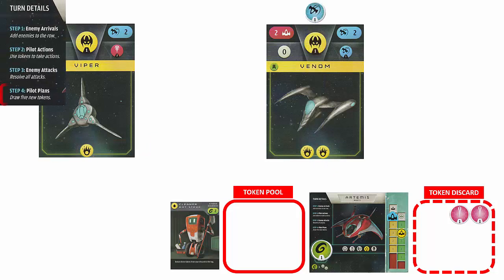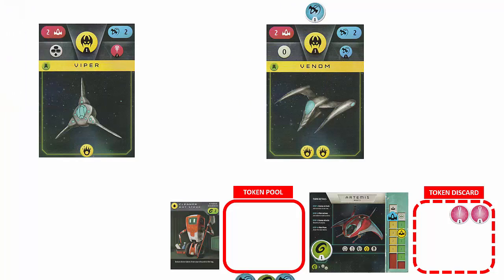The final step in the turn is Pilot Plans. We now thoroughly shake the token bag and draw 5 more tokens for our token pool. We can use these tokens and the ship's hold during the next turn. If there are fewer than 5 tokens in the token bag, the warp ends.